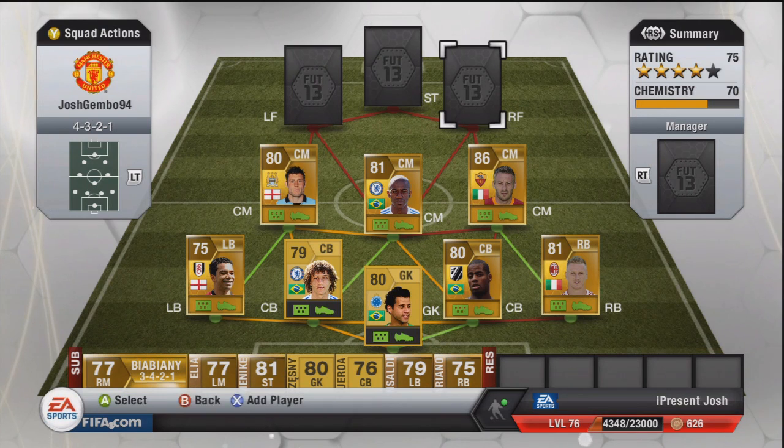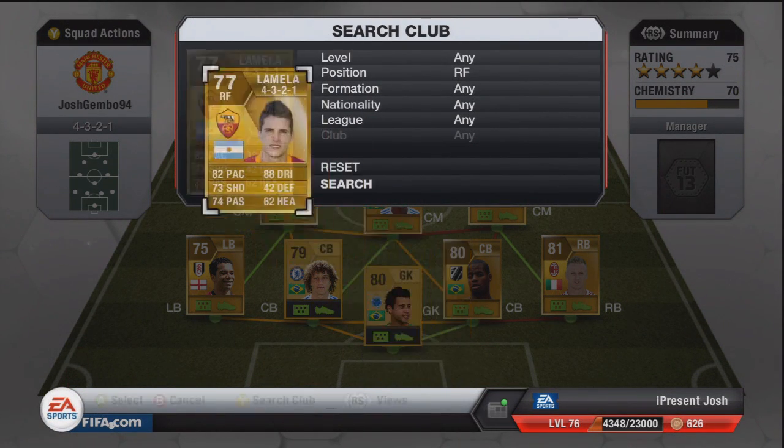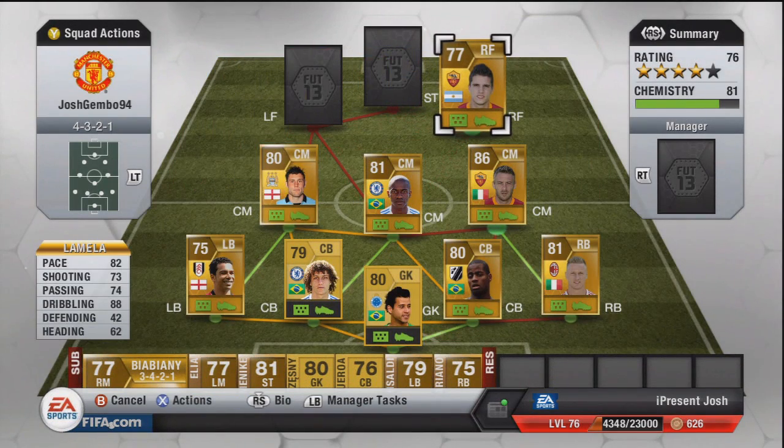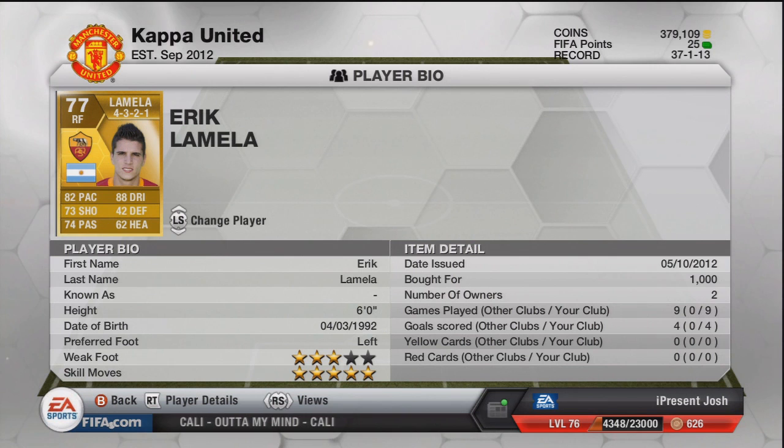Moving on to the right forward — to link with De Rossi it is Lamela, five star skills, absolute beast. Really do like him a lot: 82 pace, 73 shooting, 74 passing, 88 dribbling. First time I've used him and I love him. Four star skill moves, three star weak foot, six foot tall, 1k. He wins a lot of duels and he's pretty strong because of that six foot height. He reminds me of a cheap Ronaldo.